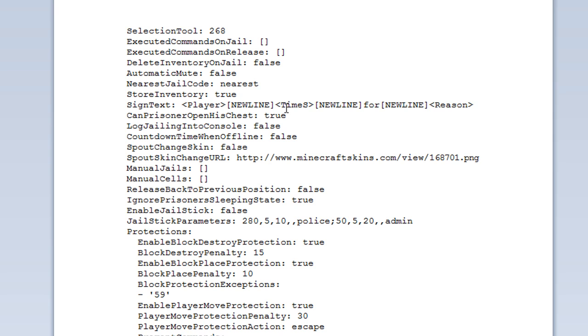The sign format setting shows the format of the information sign. Square brackets in the format string denote a new line, so you can modify it to change the display order. 'Can prisoner open his chest' — set to true or false — controls whether the prisoner can open their own cell chest. 'Log jailing into console' — true or false — controls whether you want to see jail logs in console.